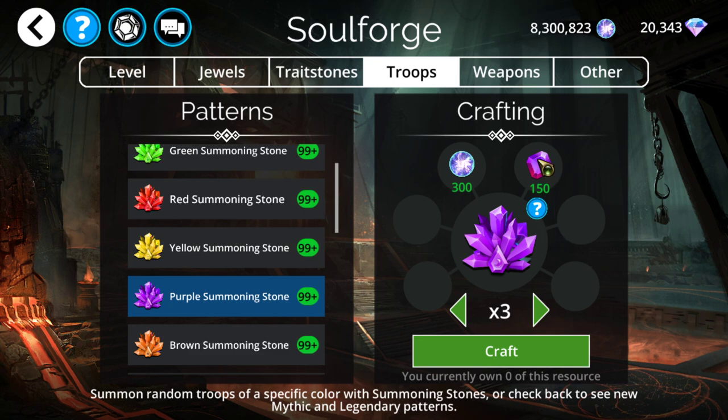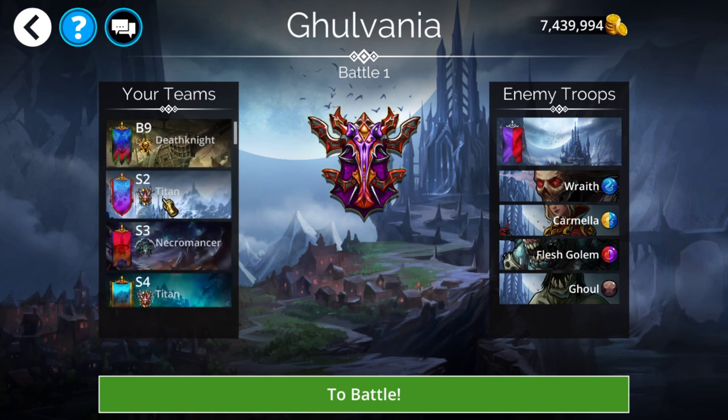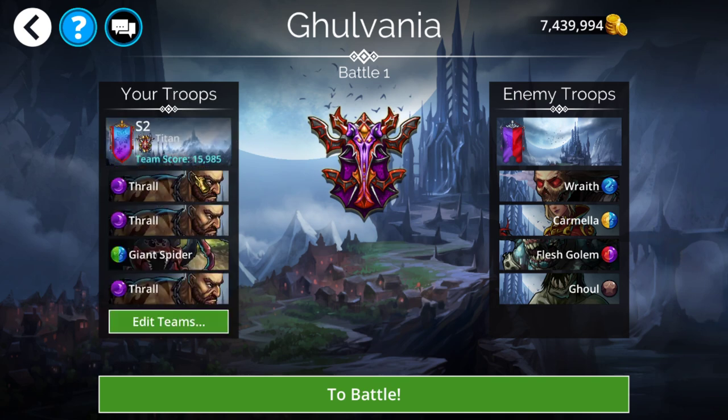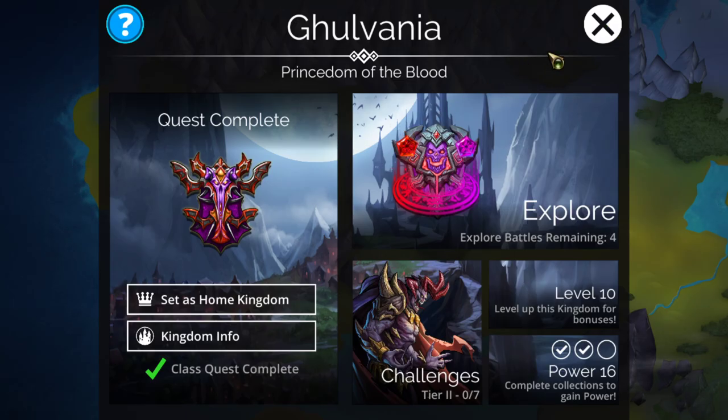Silver 2: Match 300 purple gems. This is pretty straightforward — you can go wherever you want and simply run a team that generates a lot of purple. With the example given earlier, just run triple Throuse into Giant Spider and you'll be good to go. You'll get all the purple you need very quickly — only takes like a minute or two.